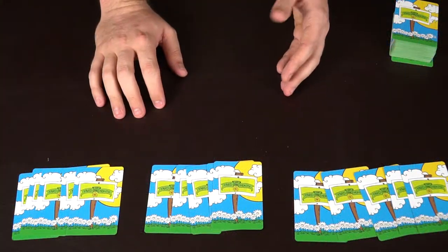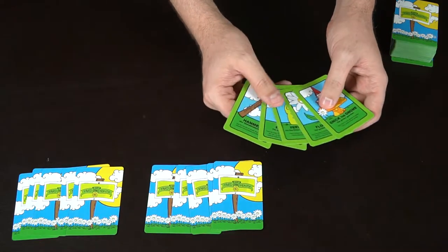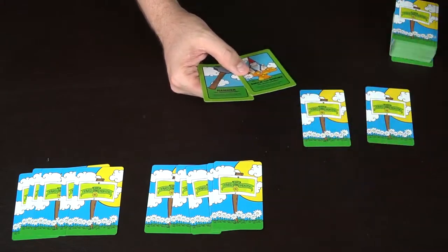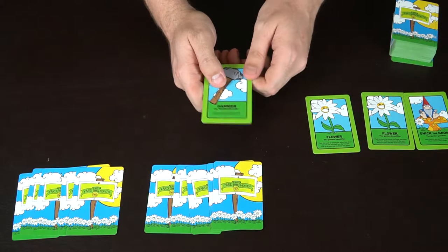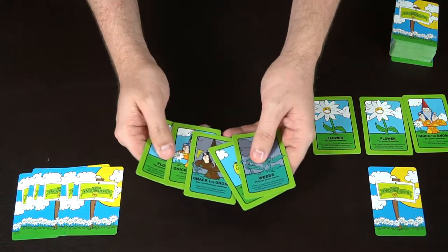We're back to the board — everybody's got their five cards. You draw up to your hand size of five at the beginning of your turn. This player takes his two flowers and places them face down as seeds, uses fertilizer to flip them face up, protects the garden with Nick the gnome, and chooses to keep the hammer just in case.